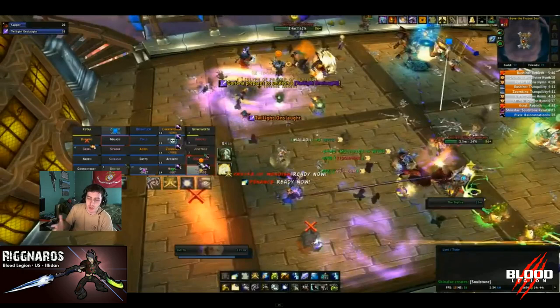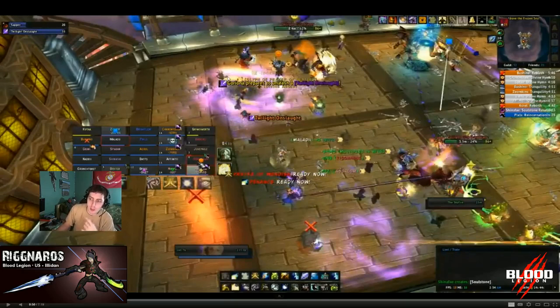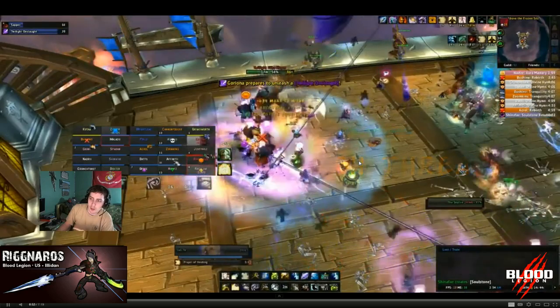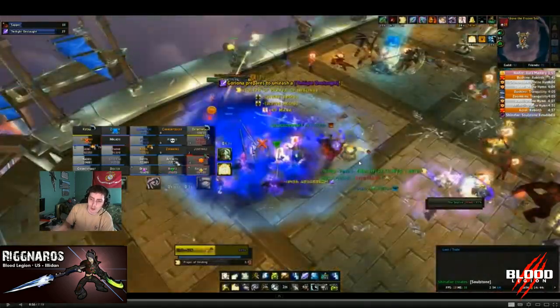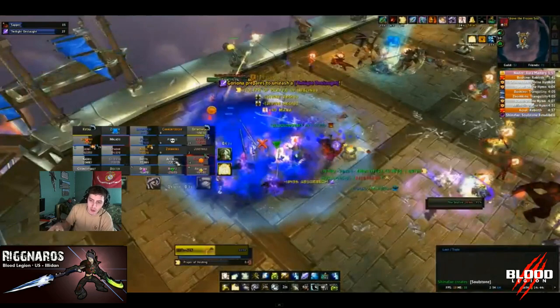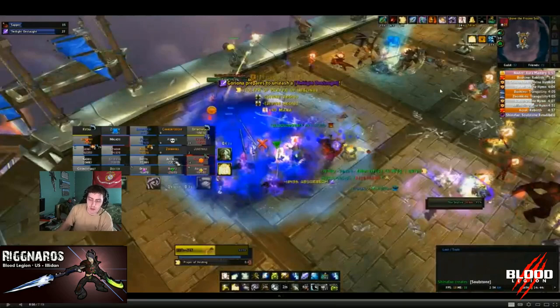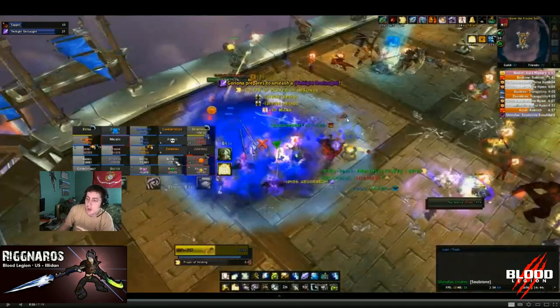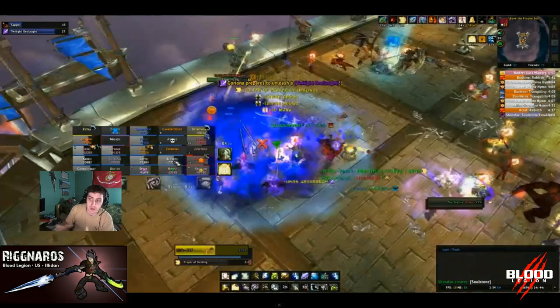Your DPS determines how many Twilight Onslaughts you'll face - the large ones the entire raid has to stack for. When they activate, get the whole raid in. We use Devotion Aura on the first one - you can see the graphic, everybody gets in. The damage splits between everyone present, including the ship, which always counts as one person. So if one player and the ship are soaking, damage splits two ways.